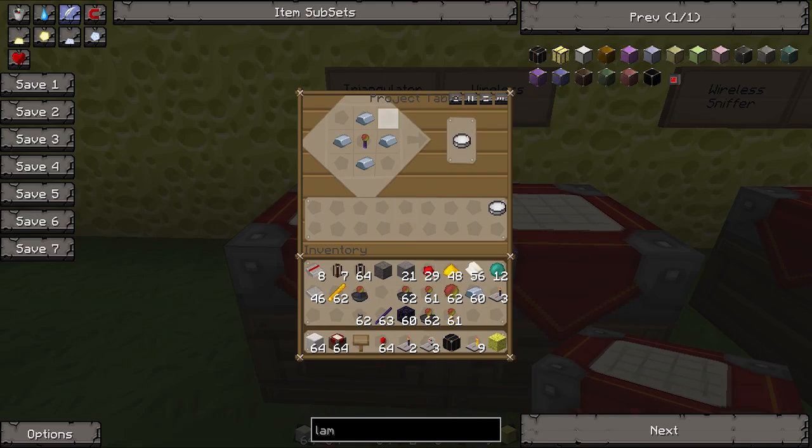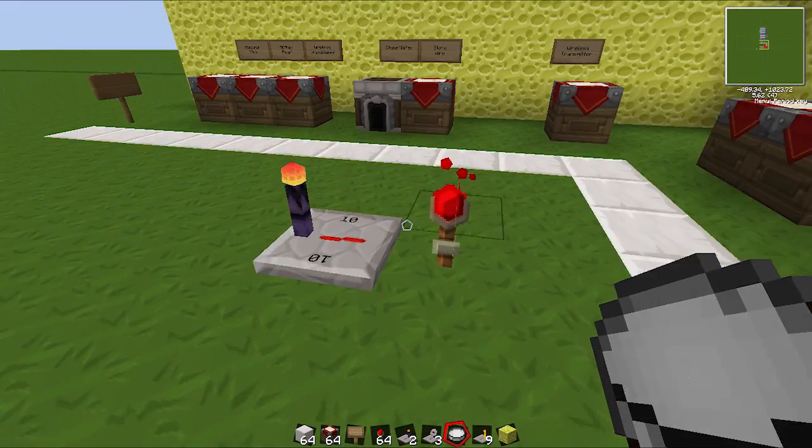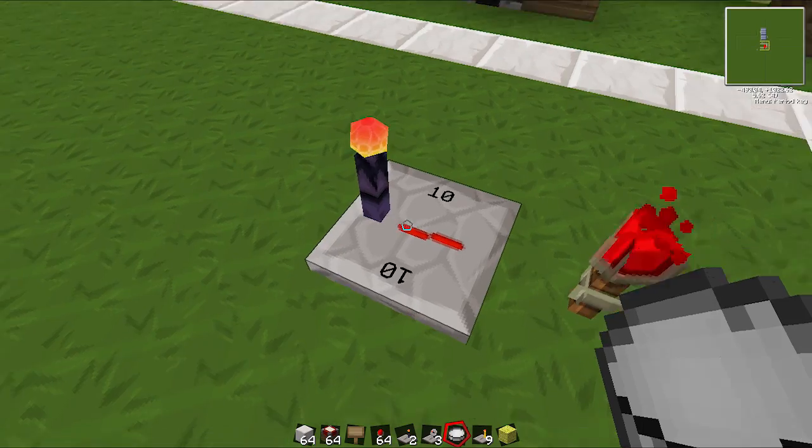So let's make a triangulator. You're going to need four iron ingots and a normal wireless transceiver — the one with the obsidian stick. And it makes you this triangulator. Now this thing is like a compass and it checks for any wireless transmitting devices.